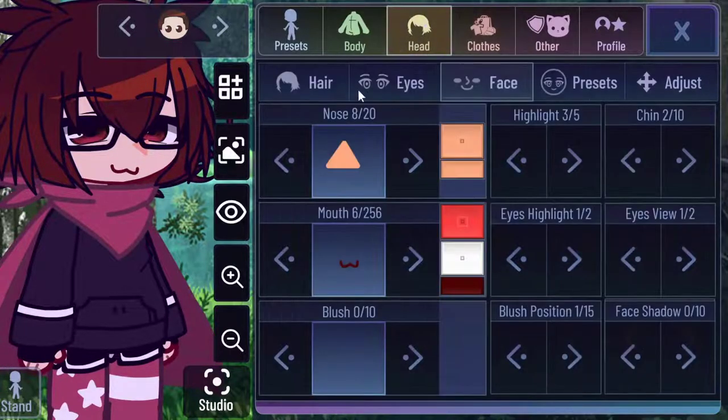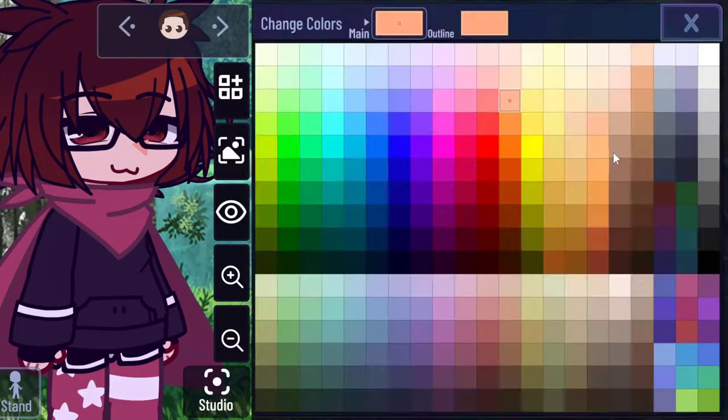Instead of using a dull brown for shader skin tones — like if you want a shadow — I know it doesn't look nice. Use lighter oranges instead.